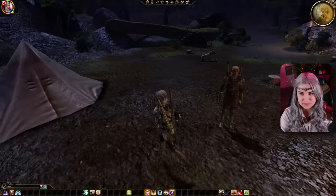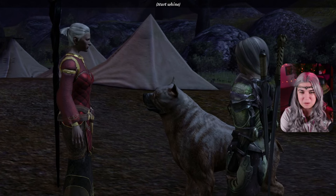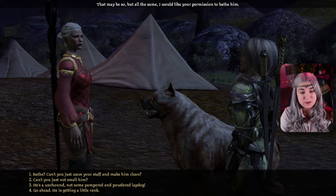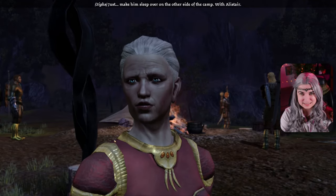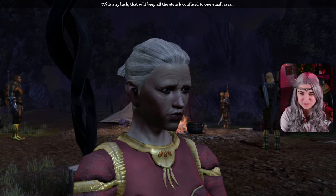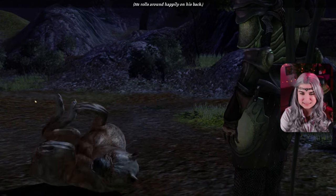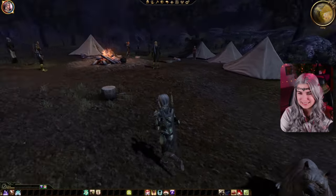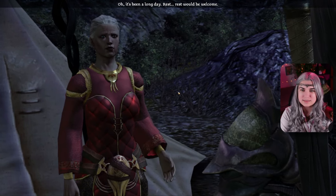Liliana approves of it too. Doggy! I'm sure you're exaggerating. All the same, I would like your permission to bathe him. Can't she just wave your staff and make him clean? You know that's not what we use magic for. Just make him sleep on the other side of the camp with Alistair — that will keep all the stench confined to one small area. Oh, he's a good boy! What else we got here? We haven't talked to Wynne yet. It's been a long day — rest would be welcome.